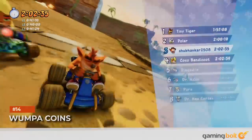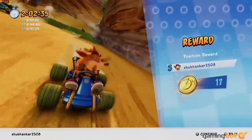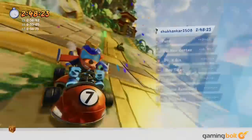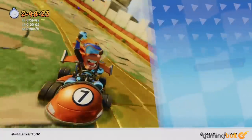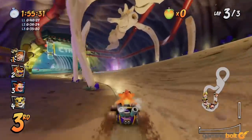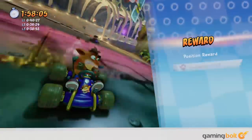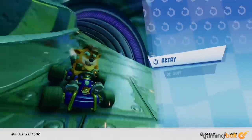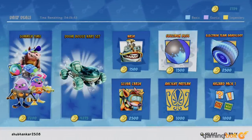You can use any Wumpa Coins you get from finishing races in Nitro-Fueled to purchase new stuff from the Pit Stop, but you actually get different amounts of coin from different races. Tracks, their difficulty, and whether you're playing online or offline are all variables that decide how many coins you'll get. So if you're looking to save up to splash the cash later in the store, keep this in mind.